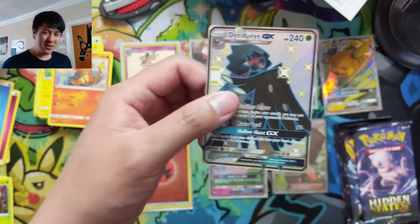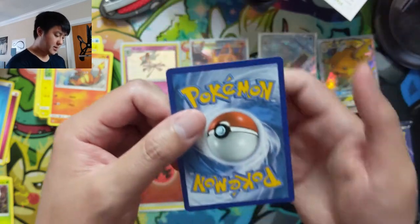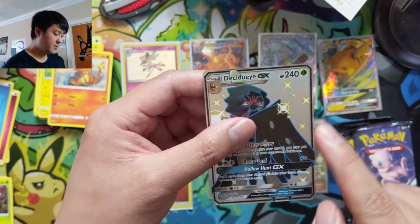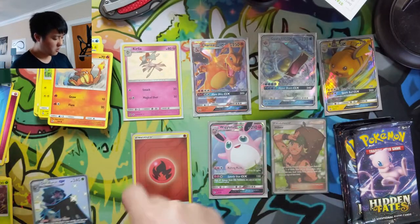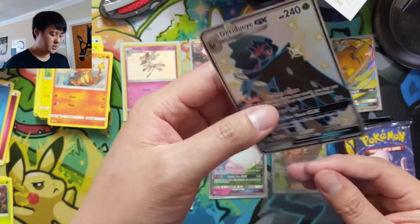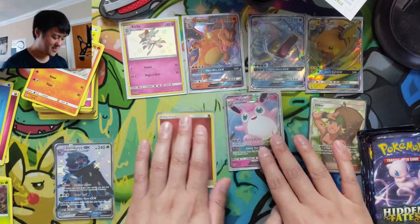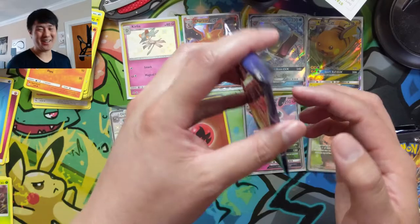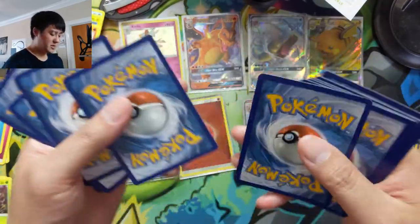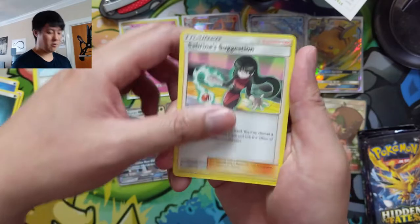We got a shiny GX — very nice! We just pulled the Decidueye too in our most recent opening, I believe from a Great Ball. The centering on the top is pretty good, left to right maybe off a little bit, but we'll put a penny sleeve on this guy. Definitely checking all the boxes — got a full art supporter and a shiny GX in Decidueye. We just need to stop getting the same ones repeatedly; our last opening I'm pretty sure we had a Decidueye GX as well.